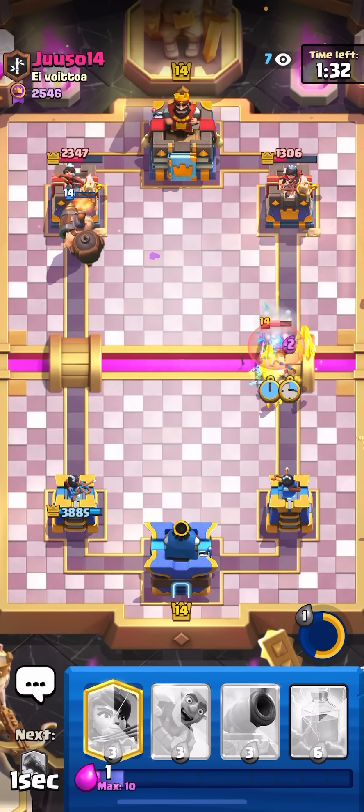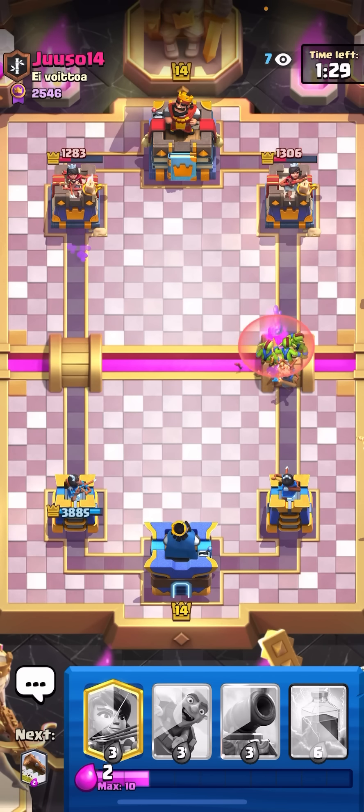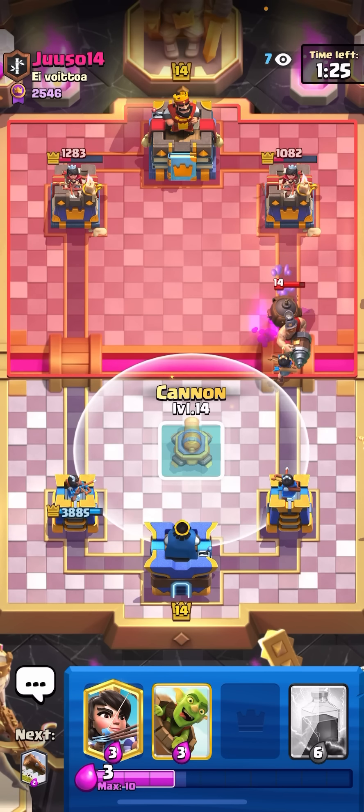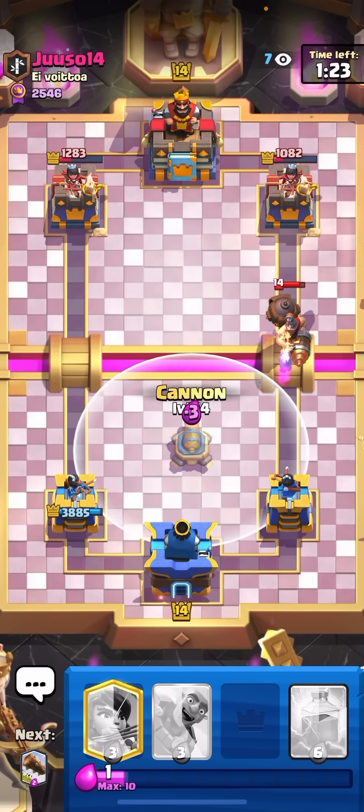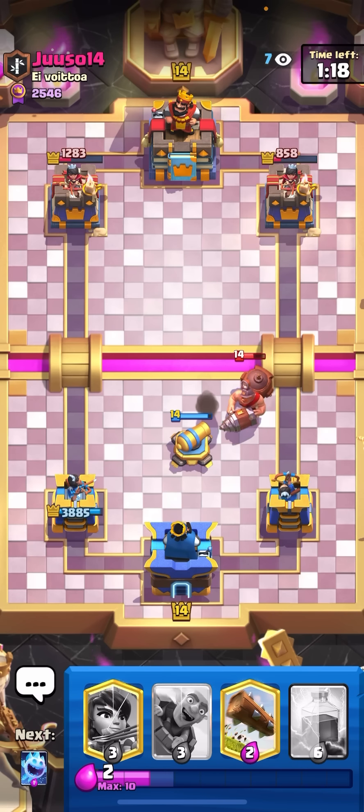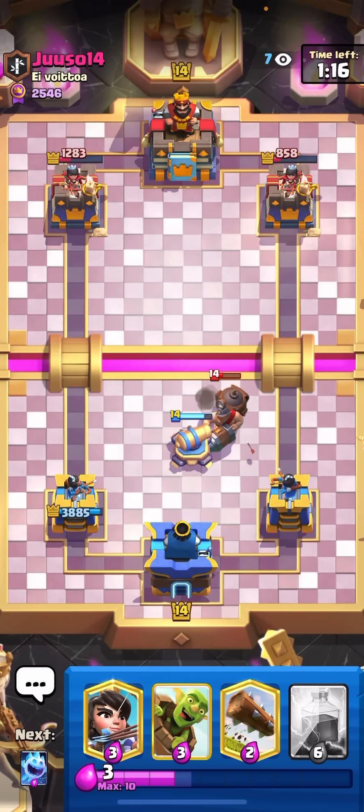I'll ice spear and goblins here to keep my princess alive. Look at all that damage — 2700 on the right and 2800 on the left. That's two princess shots. I'll go for my cannon here in the middle just to finish off the mighty miner. This is looking really good for me.